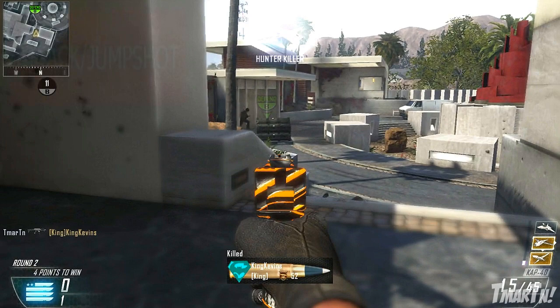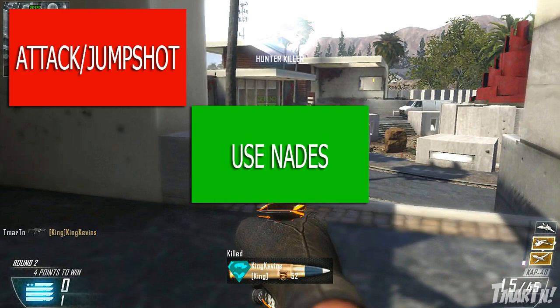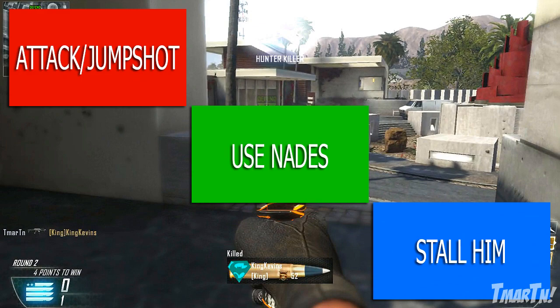What should I do? Should I jump out at him and try to jump-shot him to get the round over with? Should I use my nades — maybe do a stun nade combo? Or should I stall him? Click the annotation on screen for whatever you think is the best thing for me to do in this situation, and I'll see you guys in the next part of the video. Good luck!